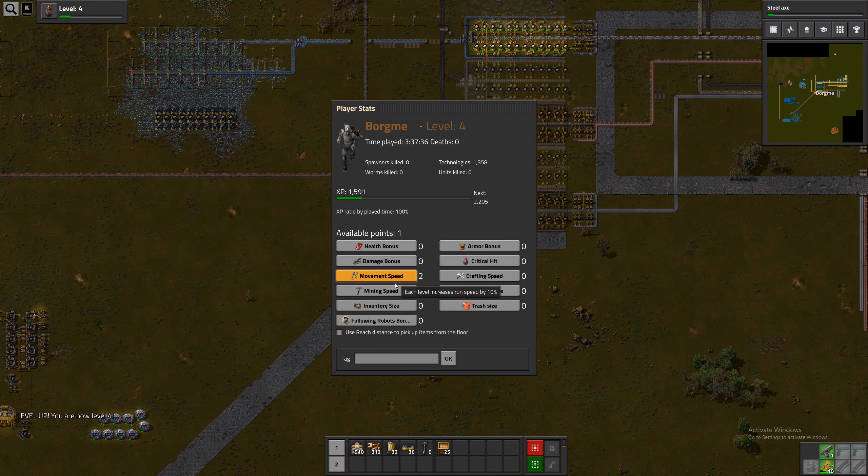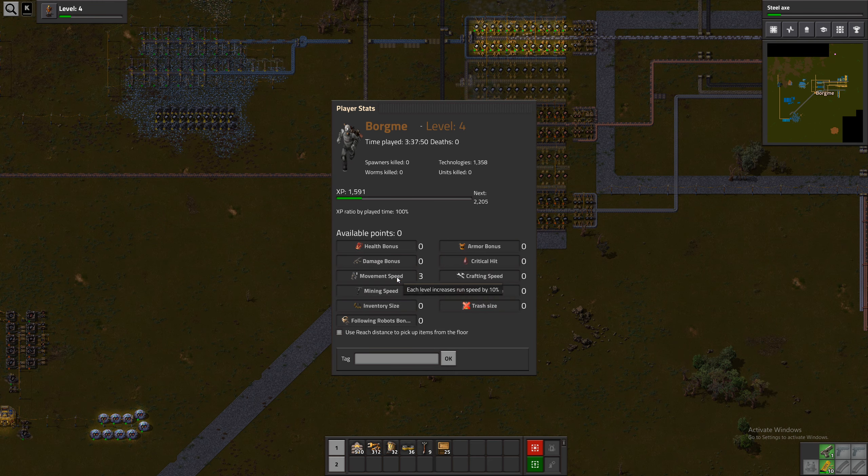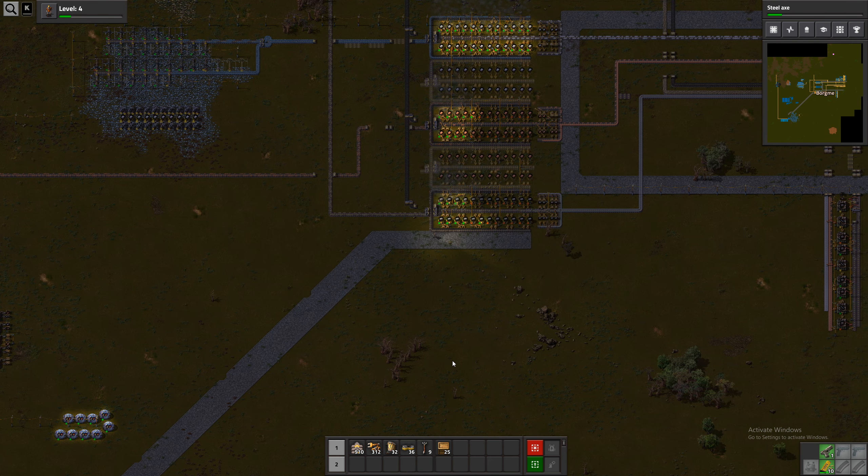Do we just want movement speed, or do we want inventory size, or do we want reach distance? Let's go with movement speed for now. It was only one level, okay.